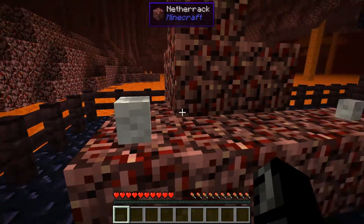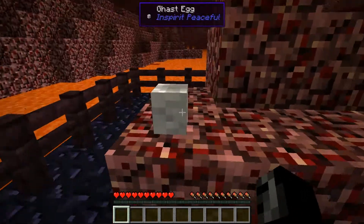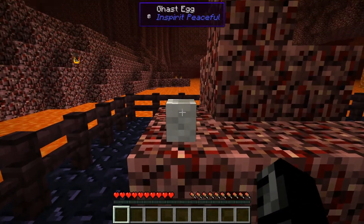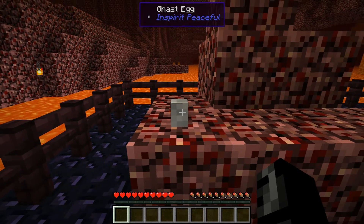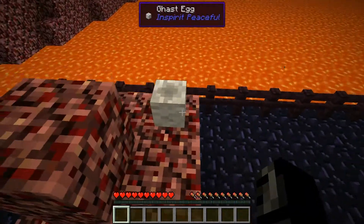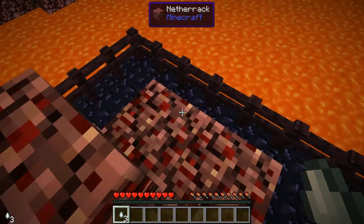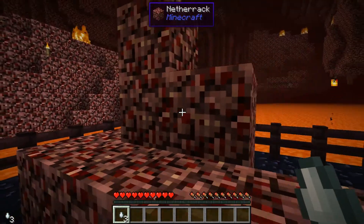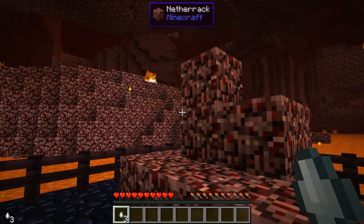The first of which being the gassed egg. The gassed egg spawns naturally in the nether and by right-clicking on it, we can attempt to harvest ghast tears. Now it's a 50-50 chance every time you right-click and it gets smaller each time. This is the smallest size here. Let's go for the big one — there's one tier, two tiers, and three from the biggest size one. A 50-50 chance each time, and that's actually three out of three, so not bad at all.